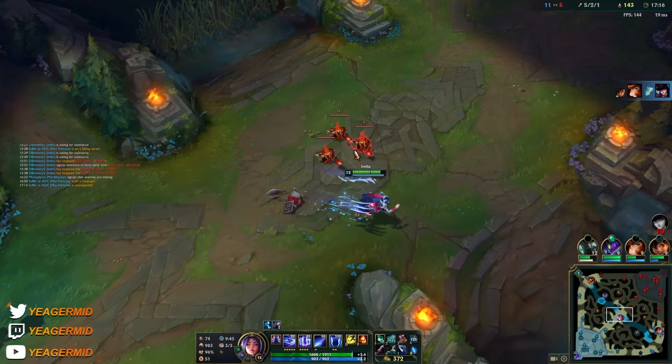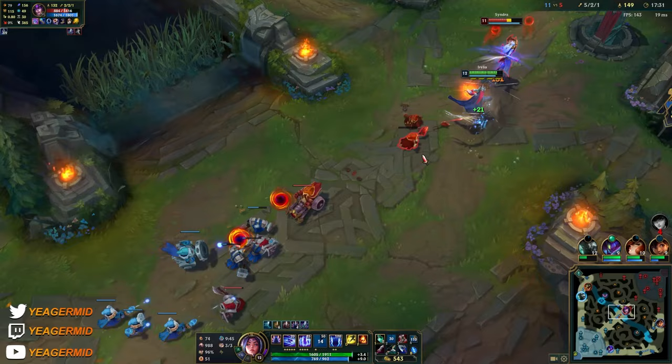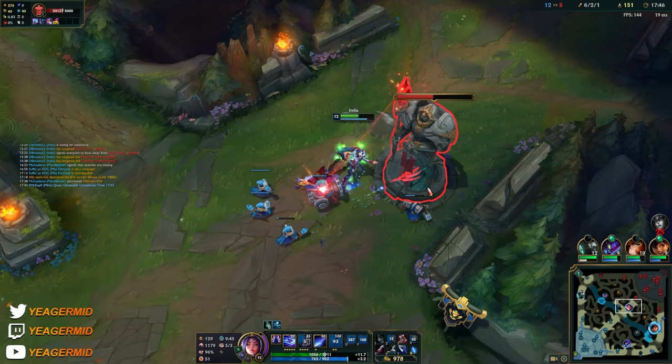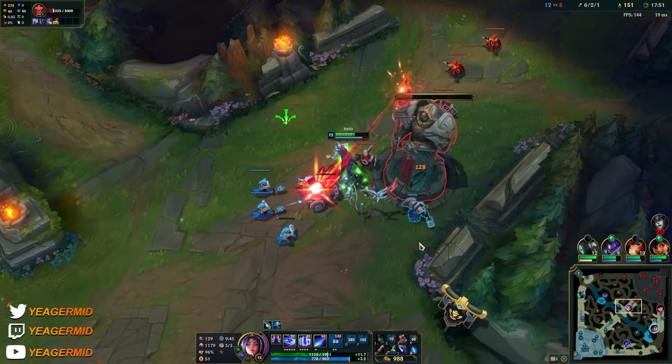We got her out. That's been a bit annoying. Now we can take the tower. And you see that slow you're getting with the ultimate — it is so hard for immobile champions to escape. So what you can do is hit people with your E, then Q to them, and then use the ultimate to get another free proc.